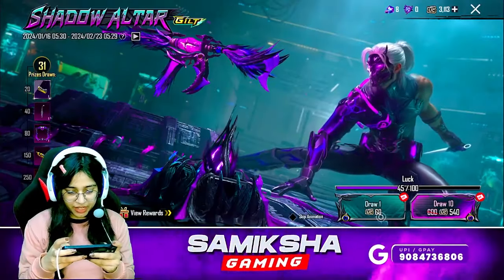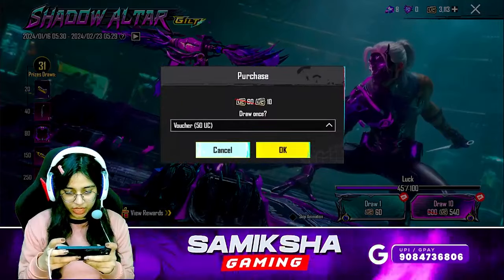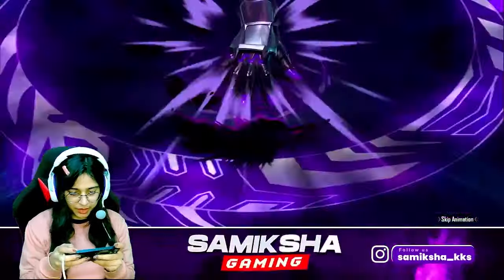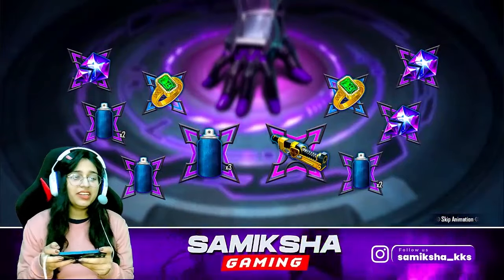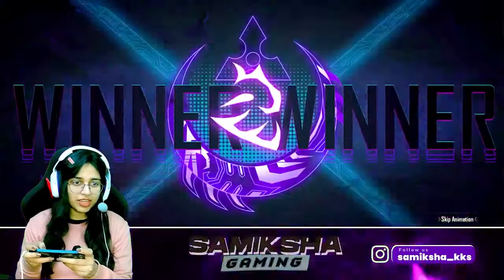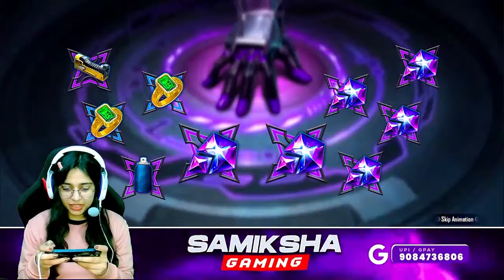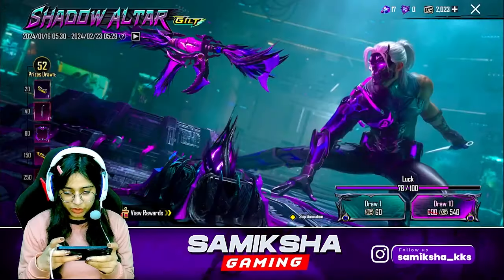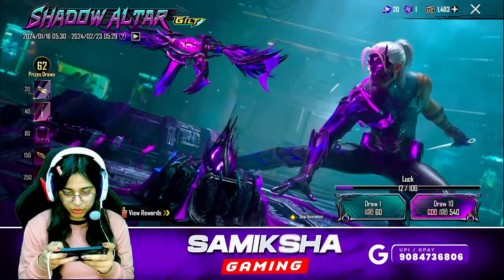Let's try and open. If it comes to 160 we can open 10. Please get something good. Materials again — don't need them. I don't get anything. I thought maybe we'd get something, but as usual I don't get anything. We'll try and open 10 more, we'll probably get something.